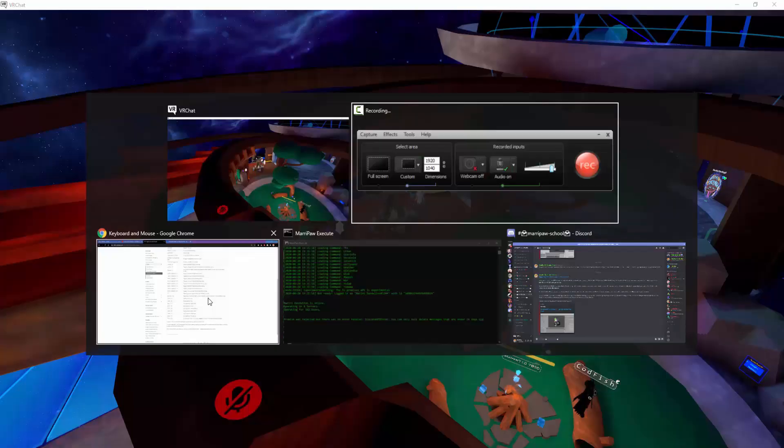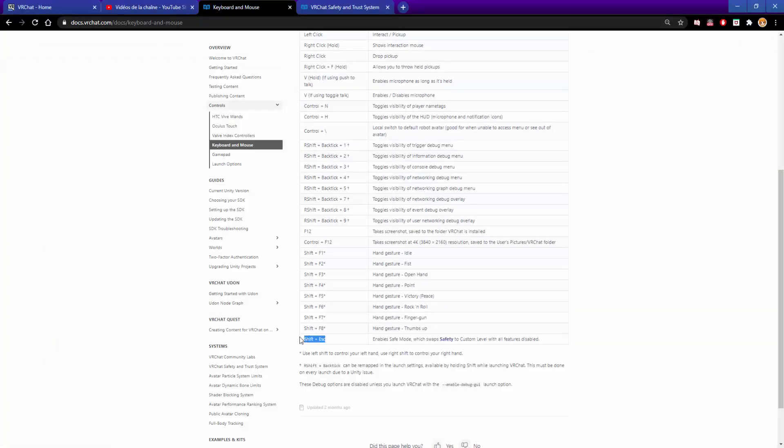For PC, let's get started. Shift and Escape. Enable safe mode, which swaps safety to custom level, which has all features disabled.